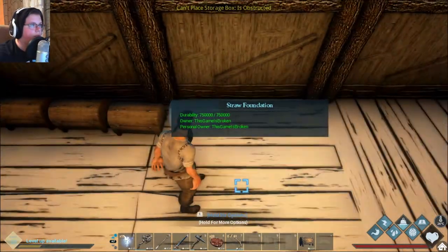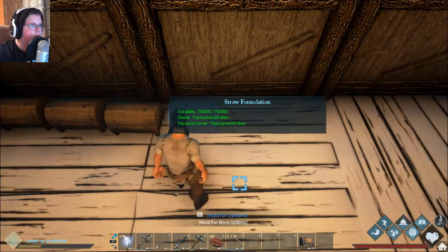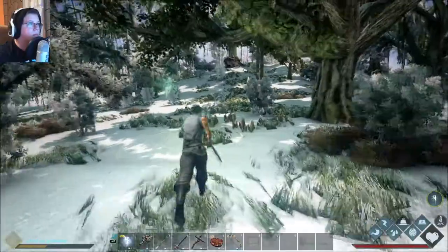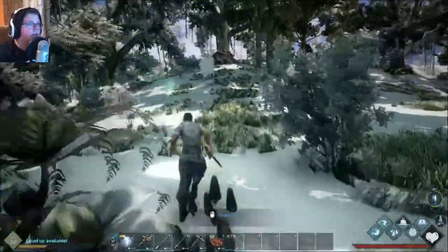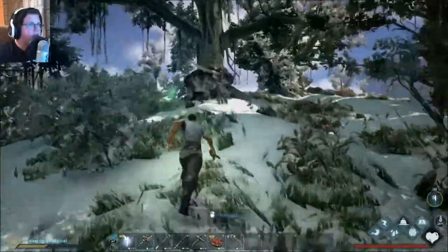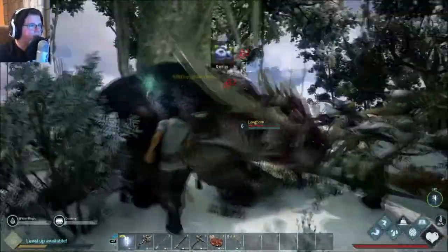I'm going to put two more chests down over here because I'm already pretty much running out of room. To get some hide we're going to have to kill some bigger creatures. Let's see if we can take care of this big one — what's the level? Six. We could kill this one for sure.